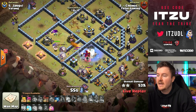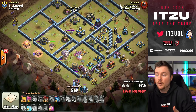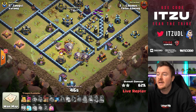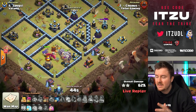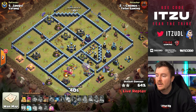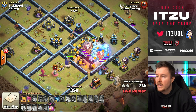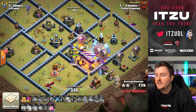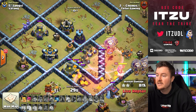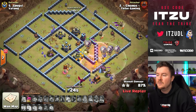The town hall is down — less damage now. The question is can he power through the back end with this loon army? There's one wizard tower, two wizard towers, three teslas, and one air expo. He has 40 seconds left with freezes and hazes. He places the hazes to get into the expo, and the expo is taken down. There are just so many loons — this should be a triple.